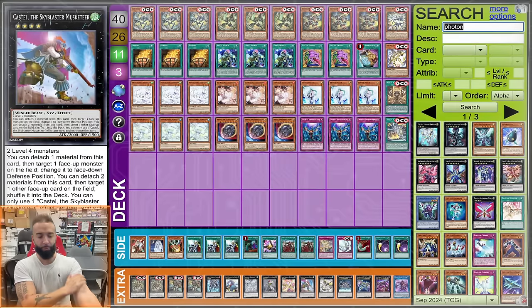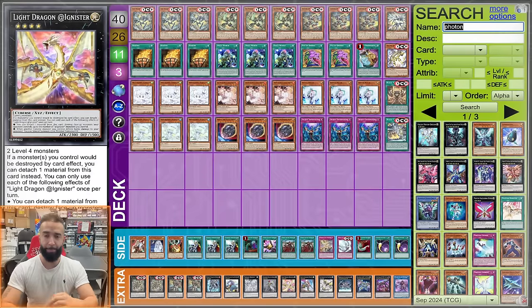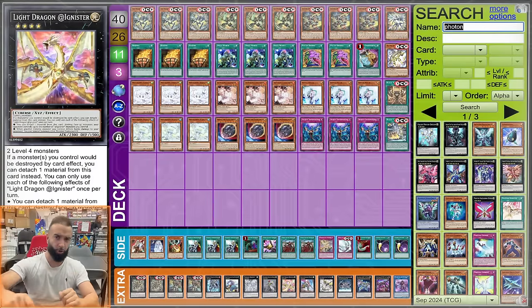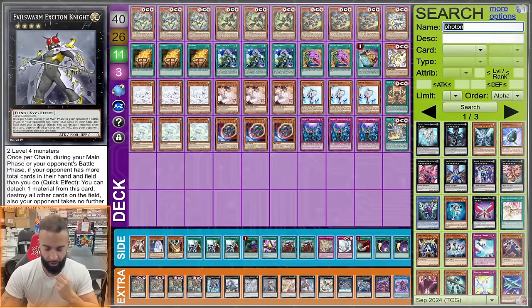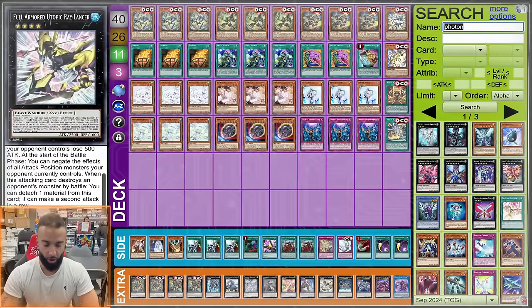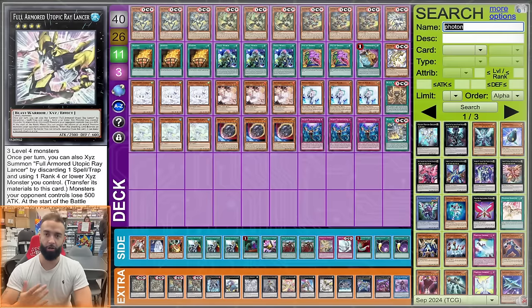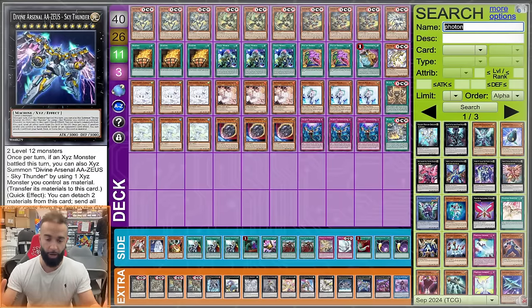Dragon Ignister is pretty cool going second — it plays around Ghost Ogre and helps all your cards play around Ghost Soldier. Going second you can start with Dragon Ignister then go into Rank 4 by going into Duo Drive; if they Detonator your Duo Drive you're adding this to protect it, or play around Ghost Soldier. Exit on comes up a lot game one — try to sneak it in. There's an OTK: go Duo Drive, Detonator, Dugaris, then slap this card on top of Dugaris.